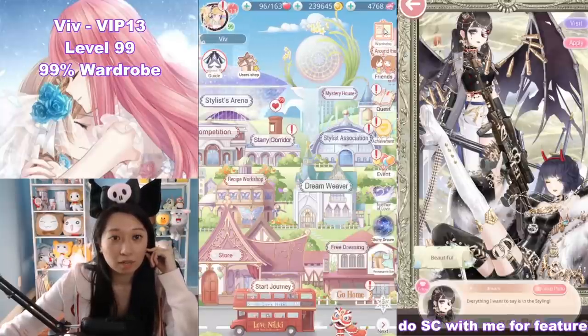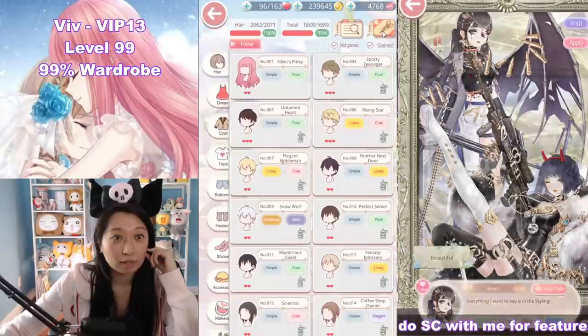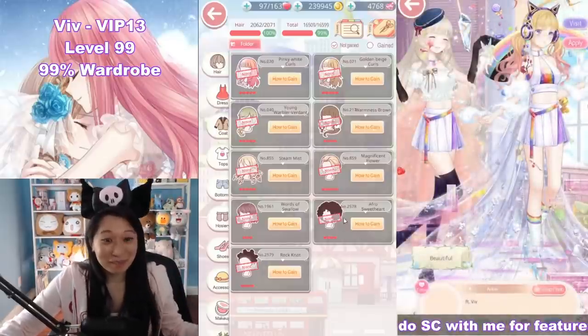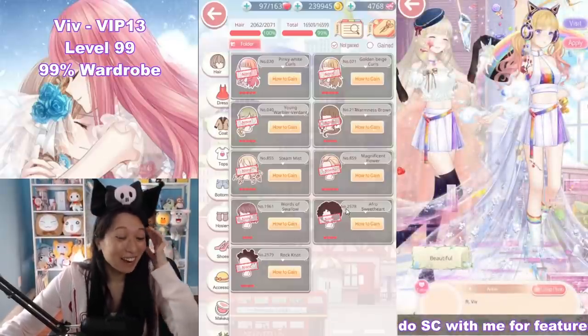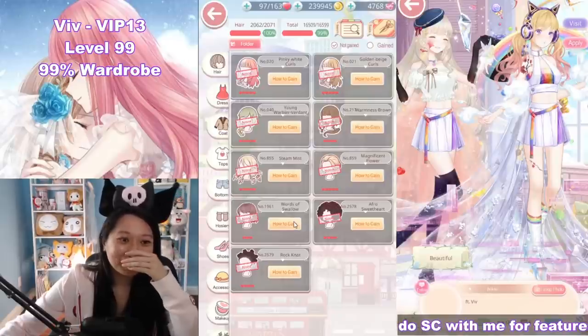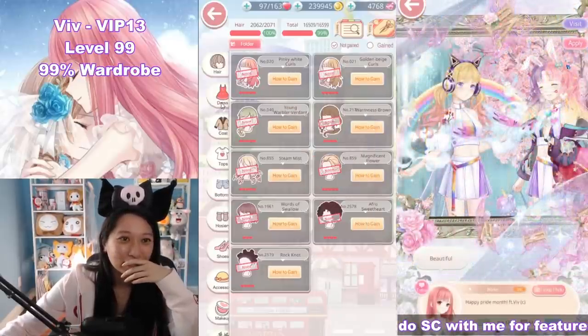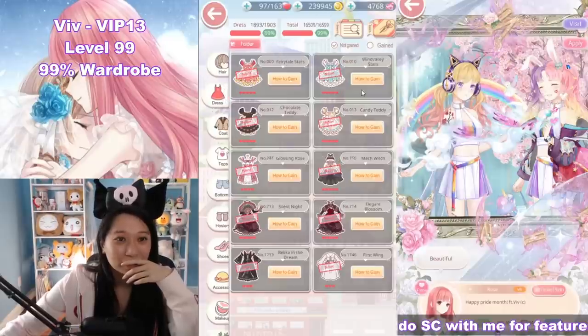Let's see what my wardrobe count is right now. Oh my gosh, this is like 99.457%. Just give me these two free items and it's gonna push me over. Oh man, I'm so close. What else am I missing? Yeah, pavilion stuff. I don't have gold to spend in the pavilion anymore.